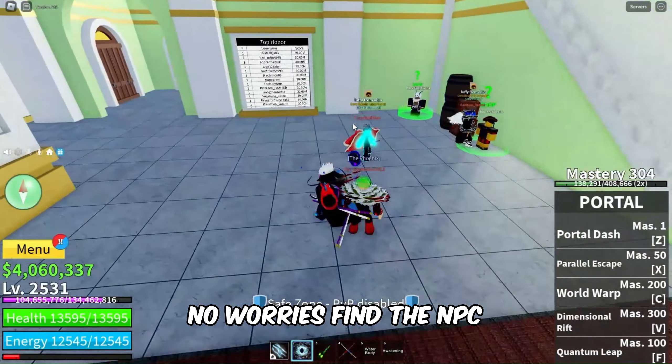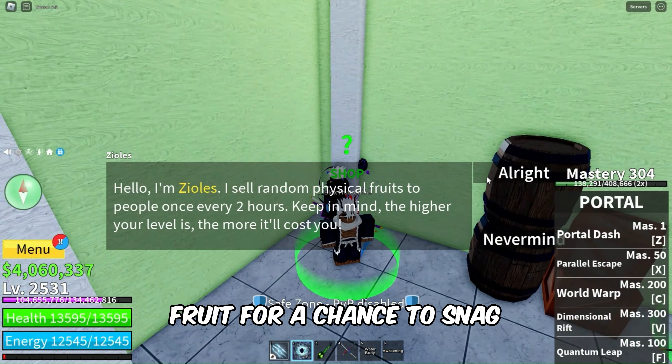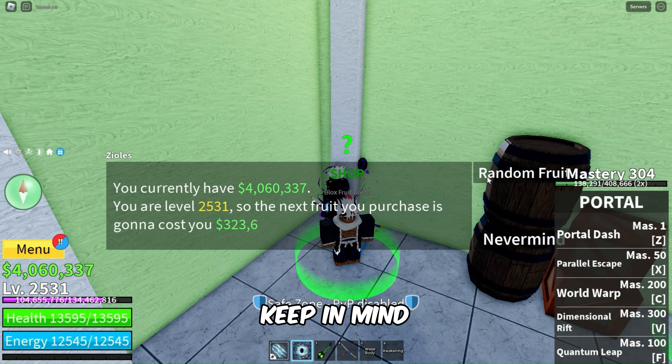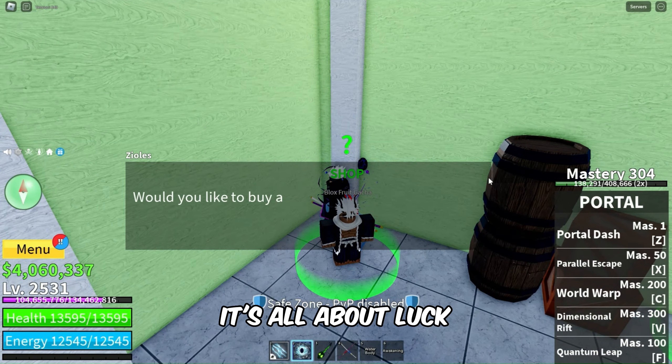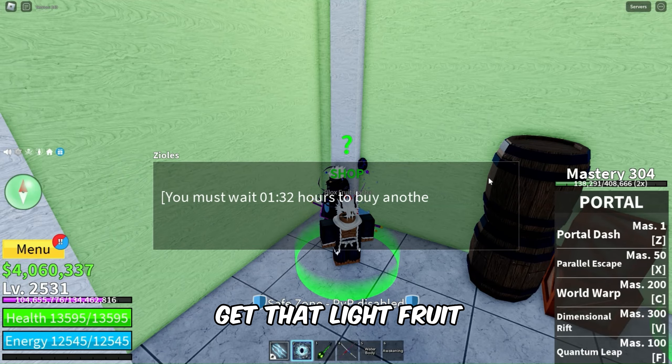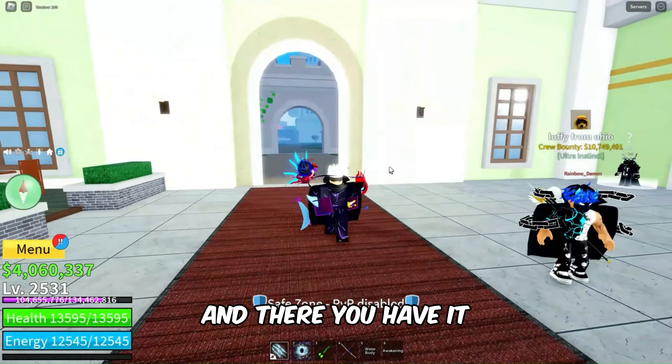But what if the light fruit is out of stock? No worries — find the NPC named Blox Fruit Gotcha. Here you can buy a random fruit for a chance to snag that elusive light fruit. Keep in mind, the higher your level the more it'll cost you to buy the random fruit. It's all about luck, so keep trying until you get that light fruit.